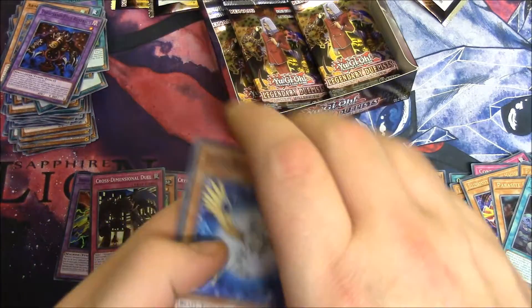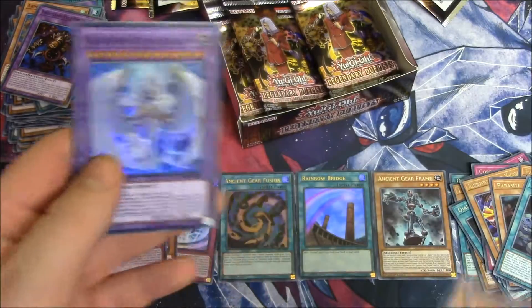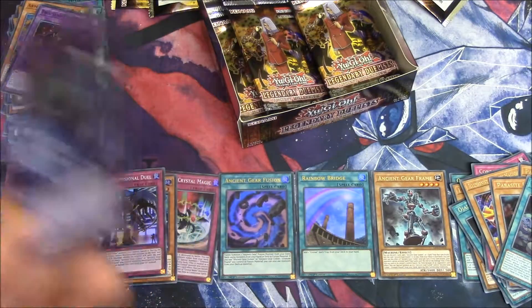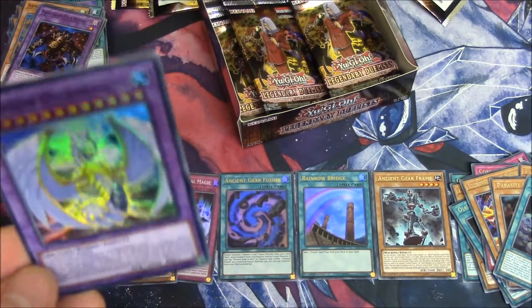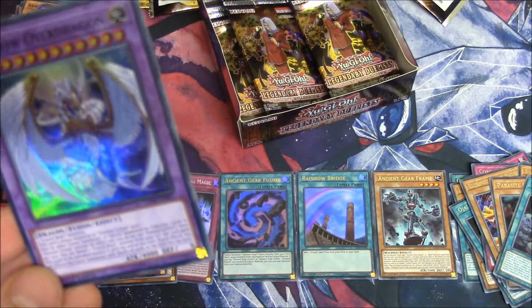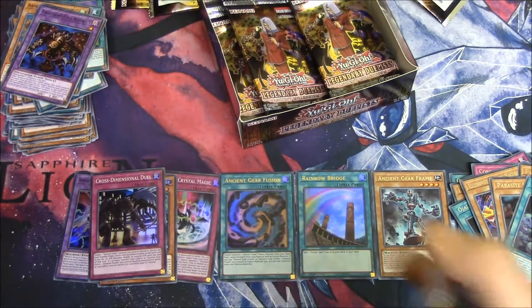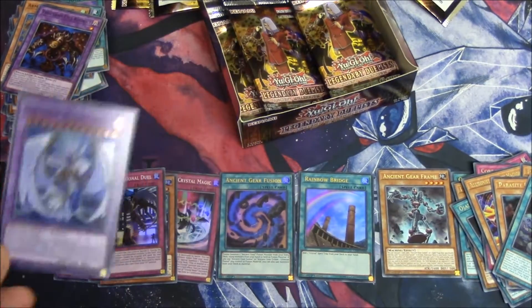Make Yu-Gi-Oh! great again with Sapphire Pegasus, Pinchopper, Barrel Dragon, Parasite Paranoid, and oh — the Rainbow Over Dragon Super! Didn't pull that last time. Look at that beauty. That's one of the cool ones — you need seven Crystal Beast Monsters, and obviously quite a lot of the new cards help bring this to life.